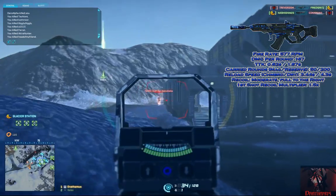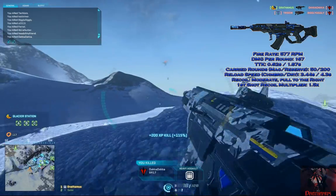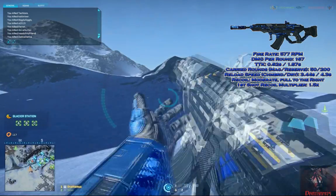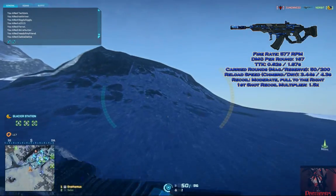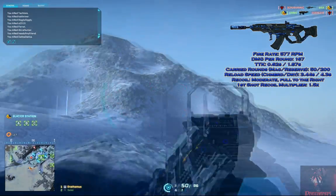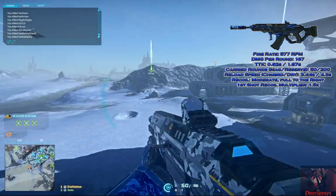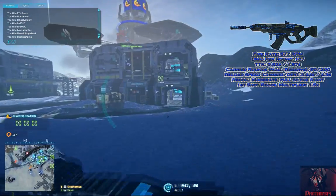A full magazine holds 50 rounds with 200 rounds in reserve. This allows the weapon to hold a potential of 8 kills with one magazine and another 33 from your ammunition reserve. Dropping a target in 6 bullets and firing at a rate of 577 rounds per minute, this gives the weapon a total time to kill of 0.62 seconds.